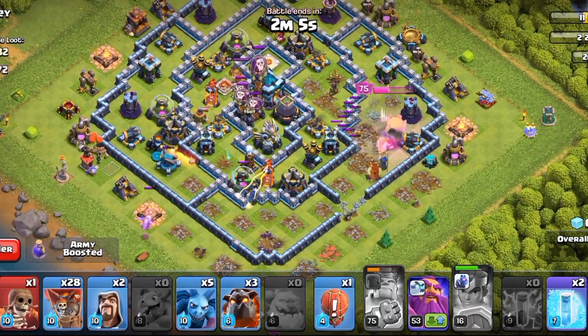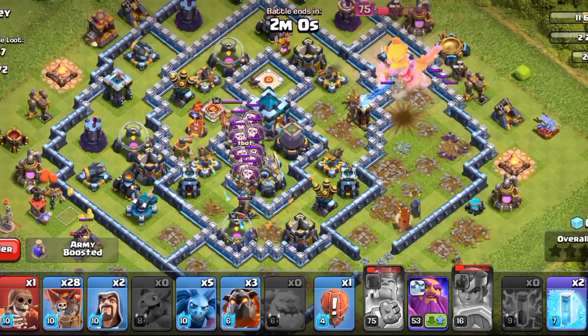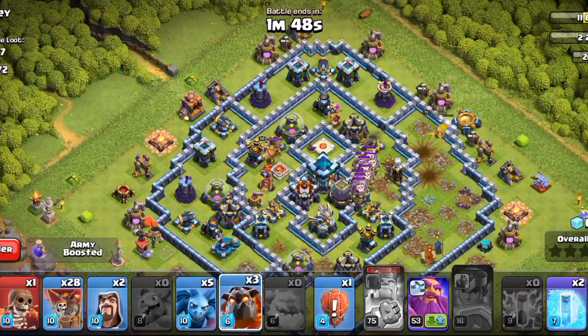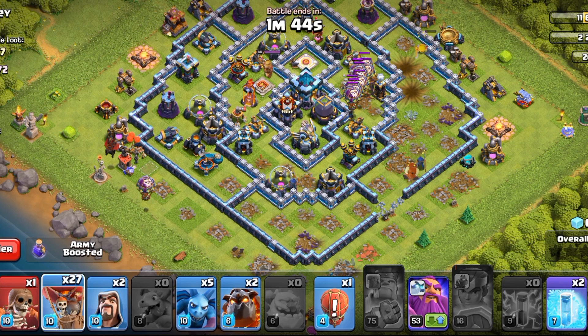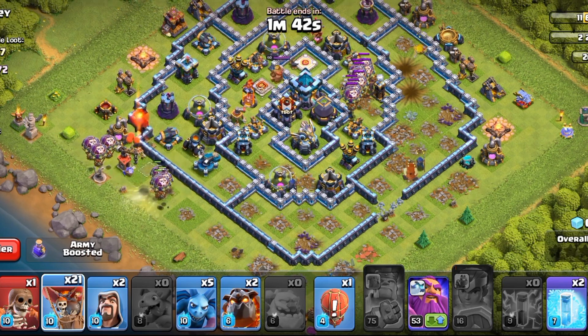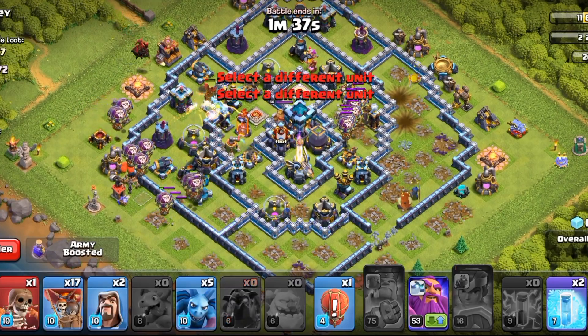As you can see, balloons came out of the clan castle, but it will not be a problem since we are using the Lavaloon. Now we will start the Lavaloon — we will deploy a Lava Hound then three to four balloons per defence. You can also deploy all Lava Hounds and spam balloons in a line. It is your choice.